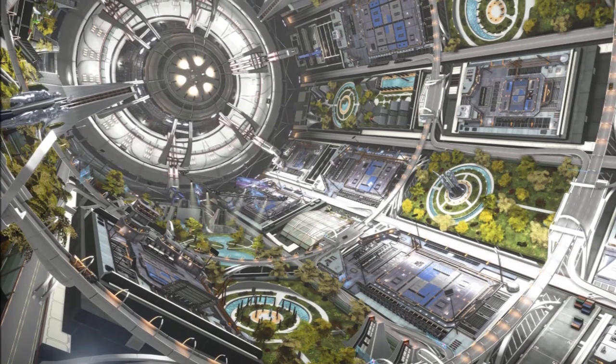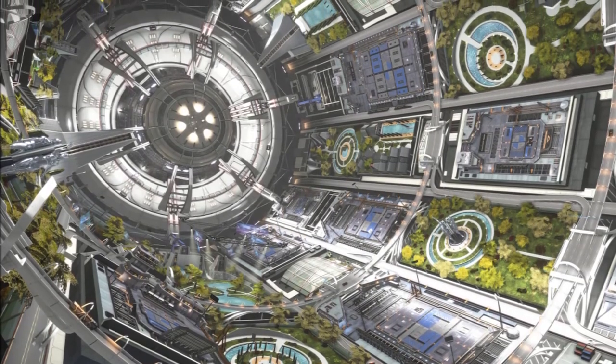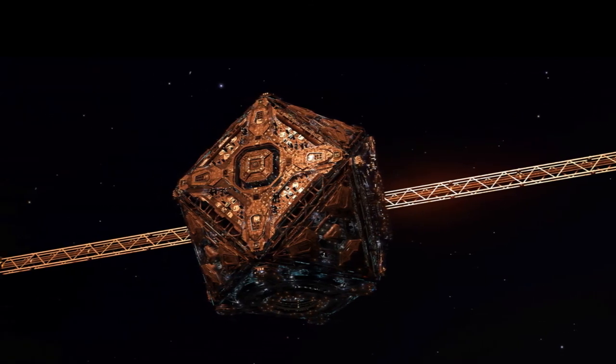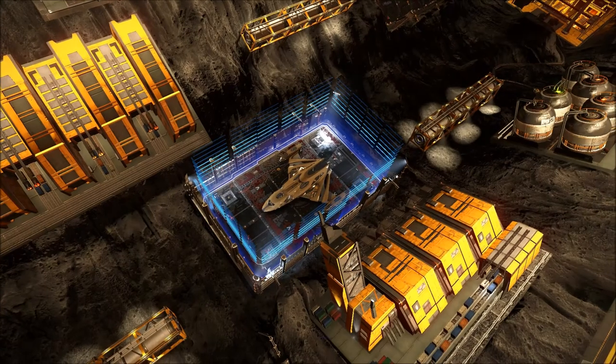For starters, the stations generate artificial gravity by slowly rotating around. This causes people to get about half of the gravity here on Earth, which was on purpose so that they could carry twice the weight. This would be easier for the logistics of the station and also for the landing of ships.